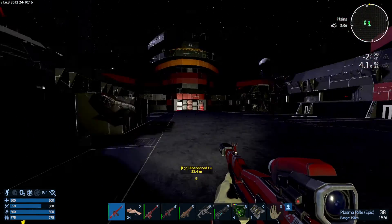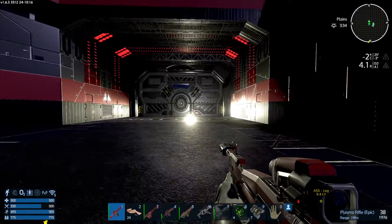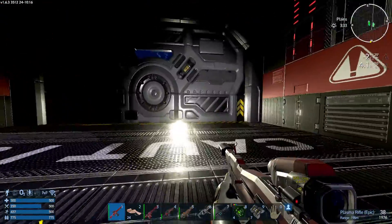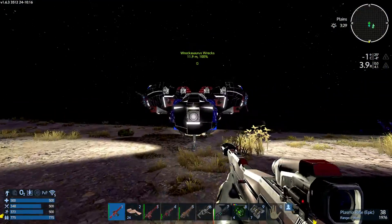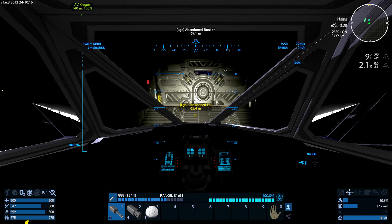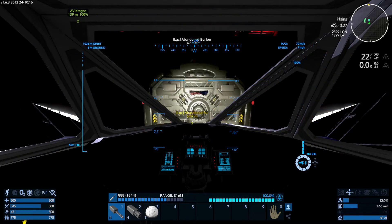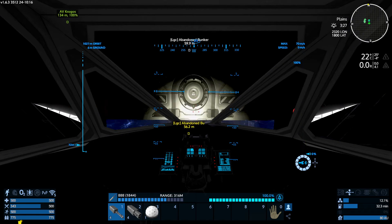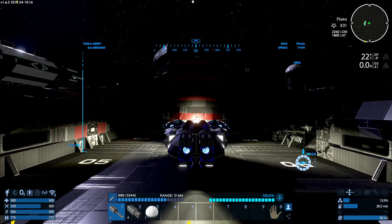Seems to be pretty okay. Maybe I could actually bring the ship here. Might not be a bad idea, because it's a big hangar. Not big enough for the CV, but it's big enough for the HV — for the Rekasaurus, let's say like that. Much better. I think I'm gonna park a guardia.